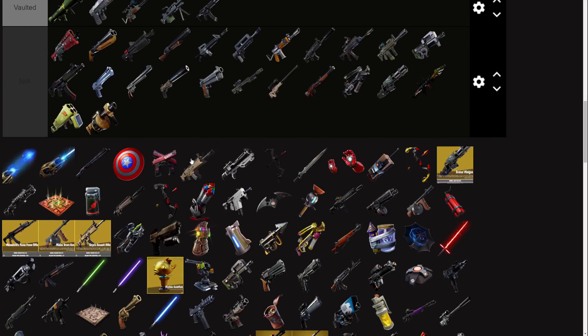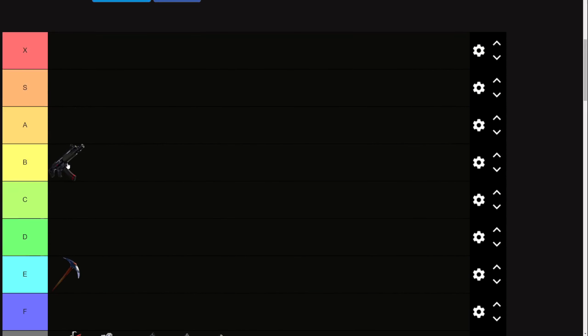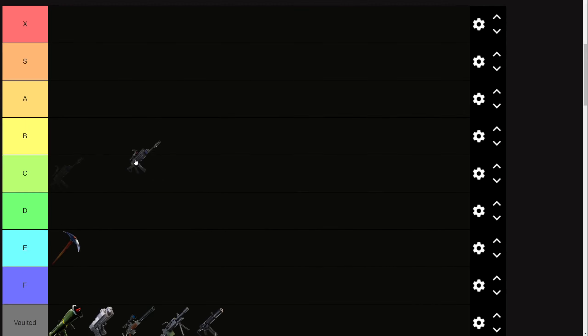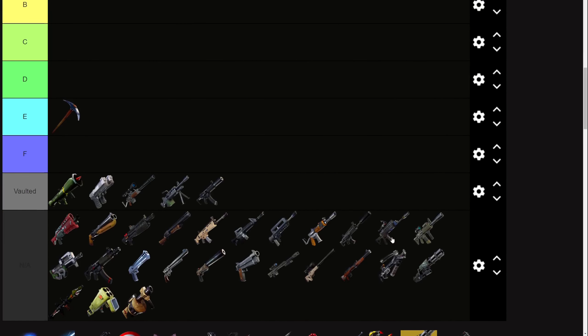A B tier gun would be something like the SMG — a good, solid option. It's viable. You can run it in the endgame, but if you don't like it, you're not forced to run it. C tier is those kind of 'eh, it's an okay gun' weapons. The Sculpt-DR is a good example — a gun where if you like it you can run it, if you don't you don't have to. It's not complete garbage, but it's not good. I don't think very many people are going to claim Sculpt-DR is the most meta gun in the game.